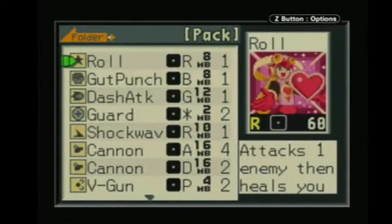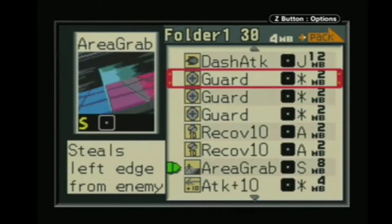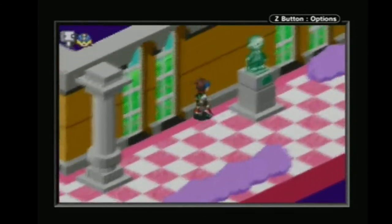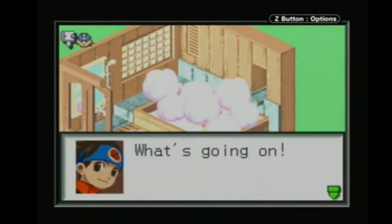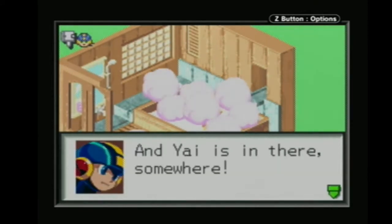Roll is going to count as a recover chip here — 60 damage and it's gonna heal us 30 health. We're gonna stick that right there. We can't go that way yet. We actually get to explore more of Yai's house, but we can't go in there. And this is the Panic — Bad Things Are Happening music. I like this one more; it's more catchy and more panicky.